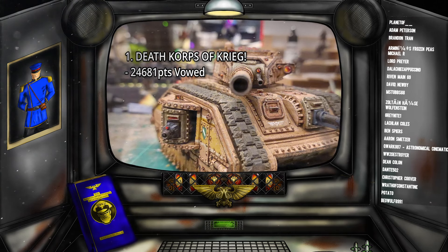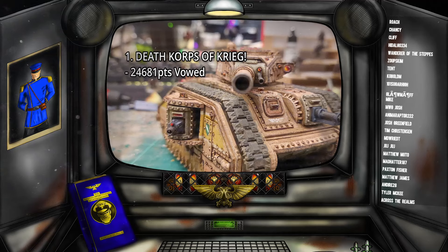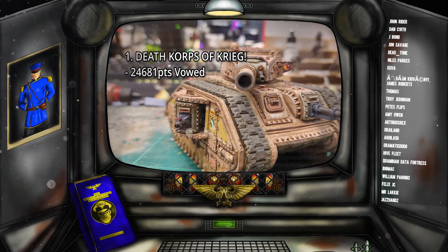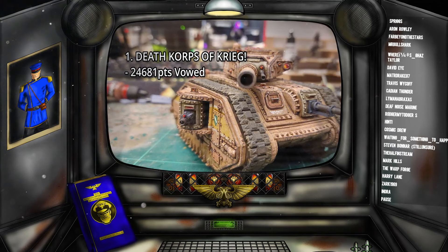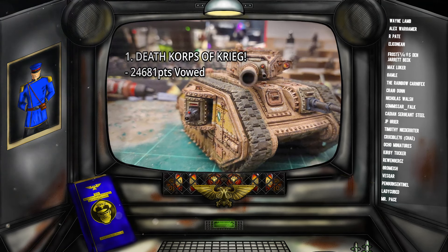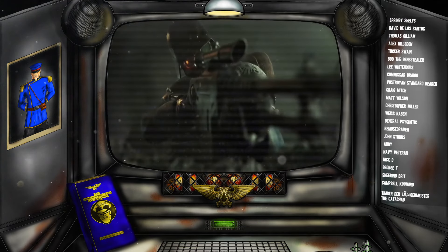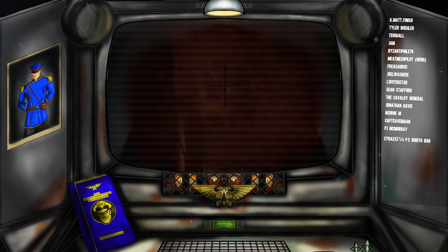But that just about does it for the event update — and what an interesting time it is. The Stormtroopers boiling under the surface, the Mordians threatening Katachan supremacy, and the Kriegers with some big vows — but do they have the follow-through? My plan is to do another update at the end of the second month, and then a final update finding out who ended up winning the whole thing. It is all to play for at the moment. Let me know what you guys think down in the comments — which team are you supporting and who do you think is going to take the gold? If you enjoyed today's video, don't forget to smash that like button and subscribe to never miss an episode.